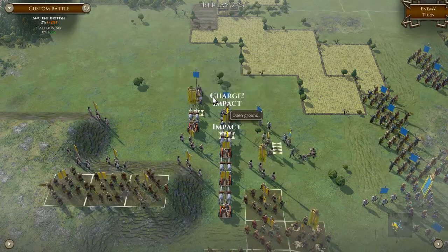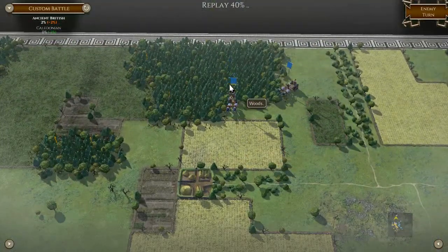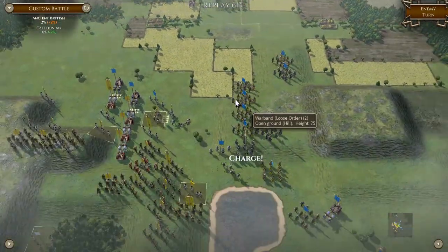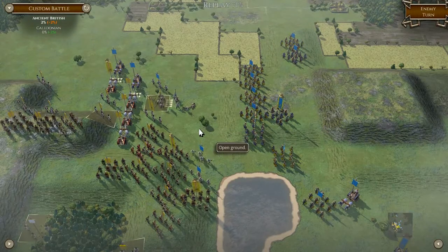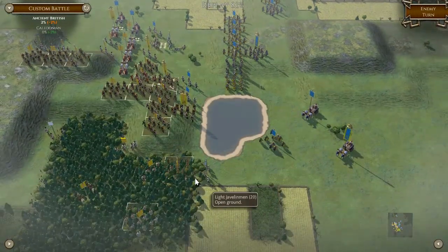We just charge straight forward. Sneaky boy. We'll charge forward here — hopefully he ends up to the left. Yep, we're in there — don't worry about it.